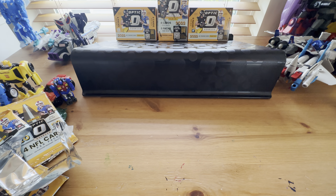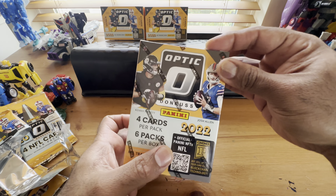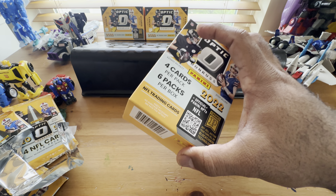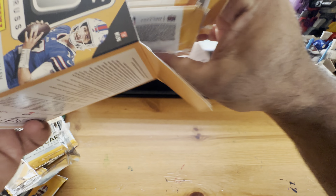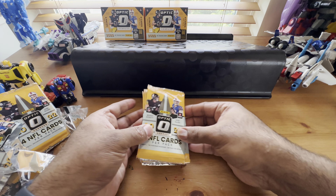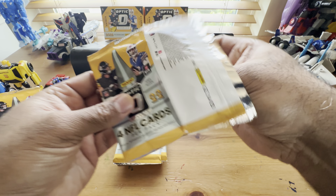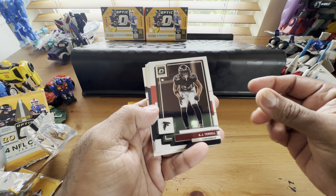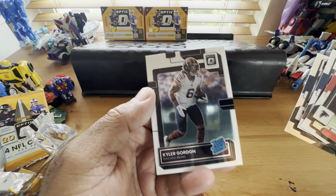So I'm going to move this out of the way and go to the last box. We didn't pull any downtown so we're opening all of them today. I would give that second one maybe a B-minus. This last one measured 112 grams, meaning it may not have a mem card - could be an auto, could be downtown. Come on downtown! We got AJ Terrell, Damien Harris, silver is Kevin Byard, and Kyler Gordon for the Bears.